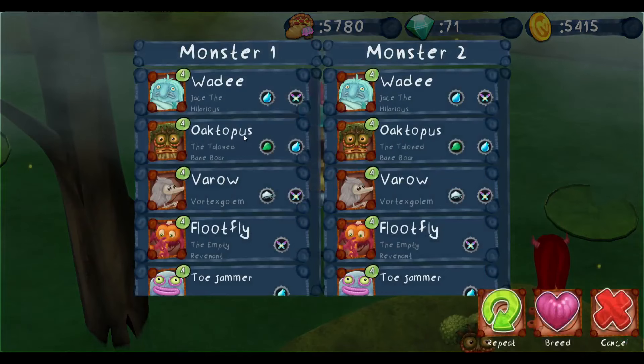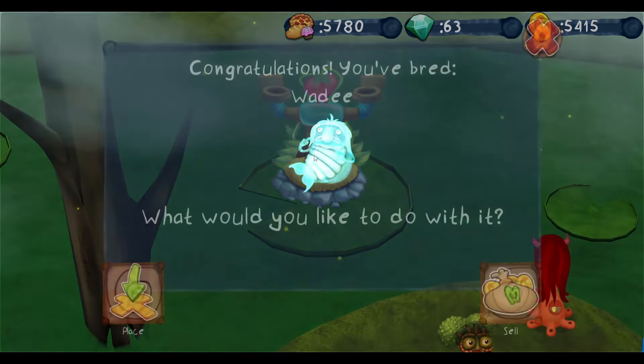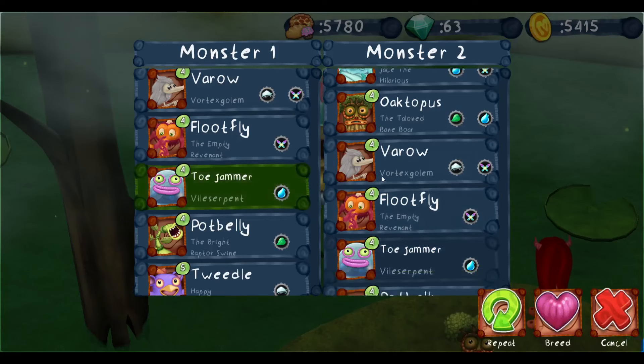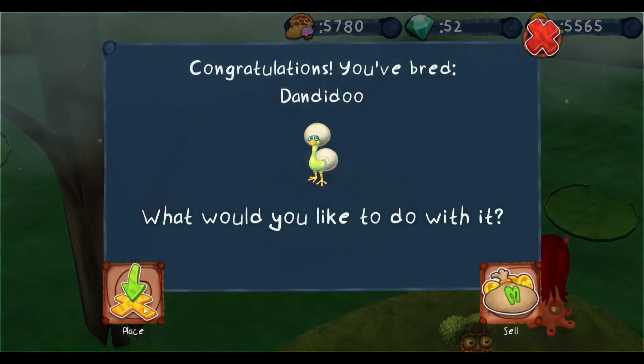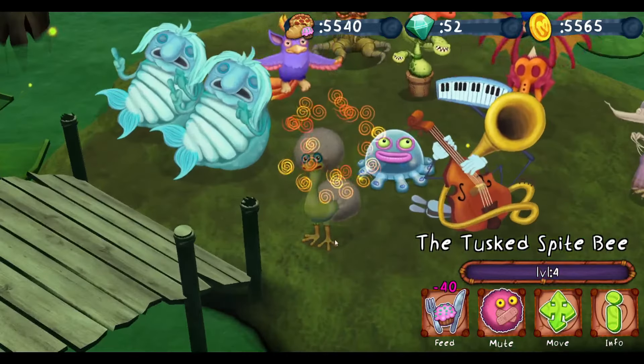Let's try and breed another monster. I could do this two and an air? Well at least I have another Waddy - the more Waddies the better. I'm just going to breed the two basic elementals - air and Potbelly. Dandy Doo, finally! You better sound good. Of course they sound good, what am I talking about?